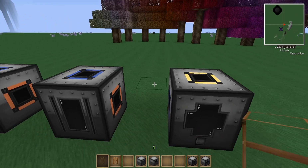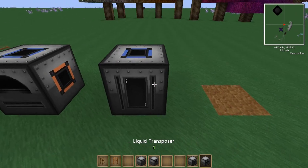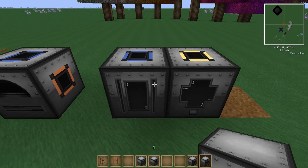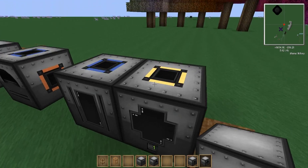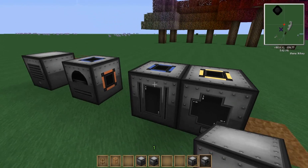Another neat thing is you can put machines right next to each other. In this case, a magma crucible there and a liquid transposer here. I have this output on the right and this input on the left, and they will connect. So if I had the magma crucible creating lava, it would automatically go into the liquid transposer, unless there was already some other type of liquid in there. That's an easy way to skip having to use pipes.